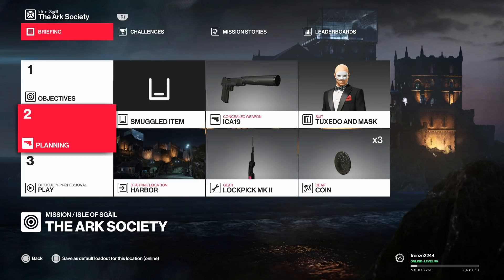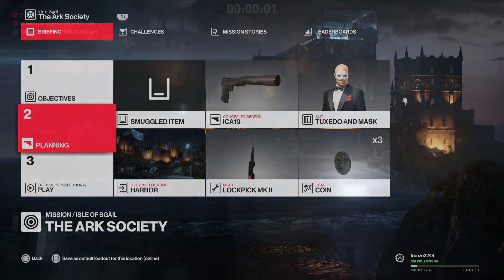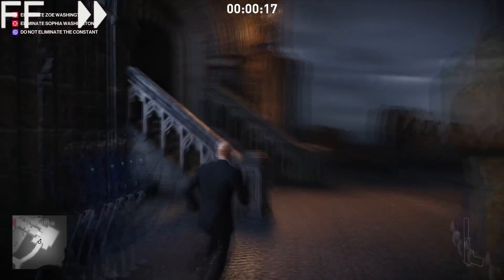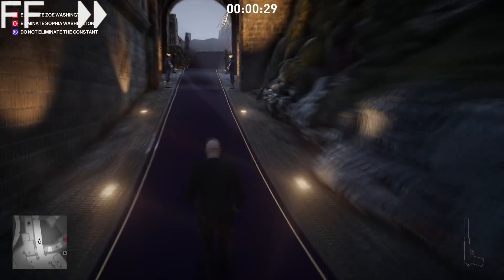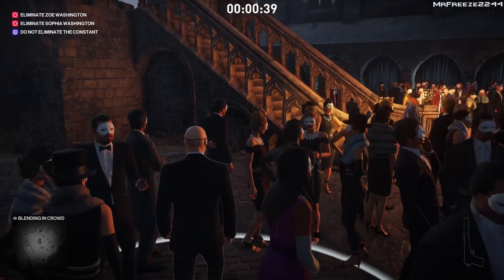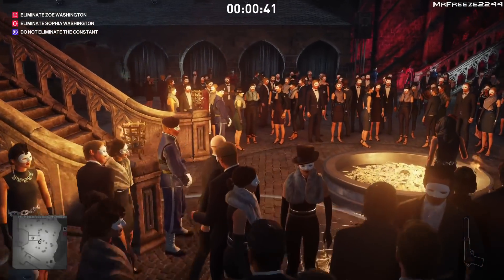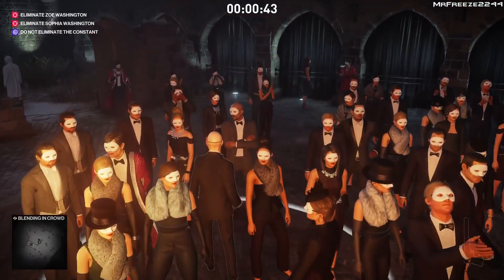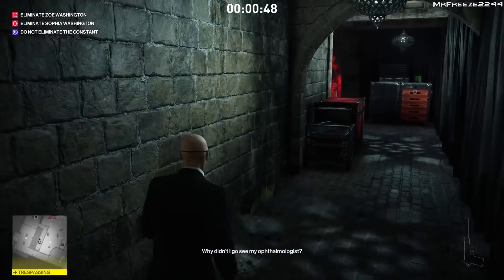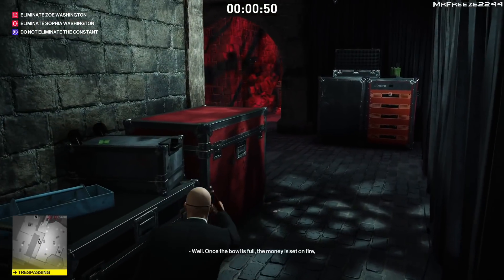For this one we're going to start in the default location, bringing along our lockpick, coin, and pistol just like we do for most challenges. I'm going to fast forward through this bit until we get to the main part of the area, because I don't want to show 40 seconds of just running to the same areas every video. We need to acquire ourselves an ARC member disguise, and essentially what you need to do for this challenge is push Sophia off the top of the tower.